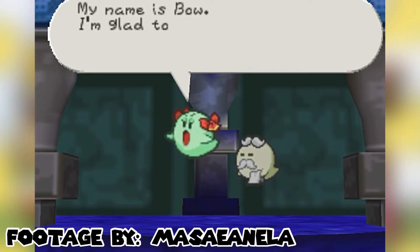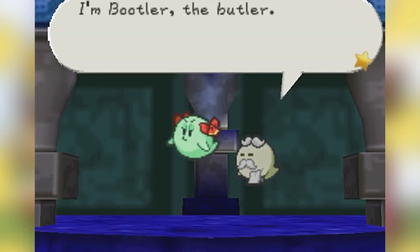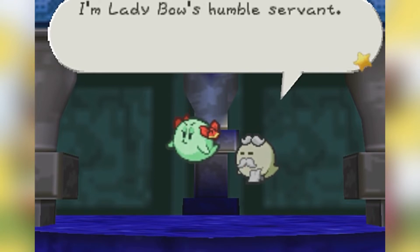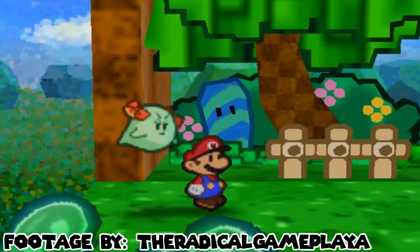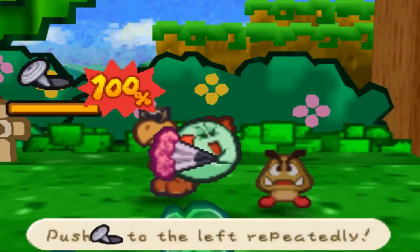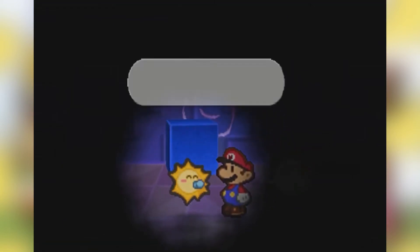Next up we have Bow. Bow is the leader of Boo's Mansion — not Luigi's Mansion, which wasn't even out yet. Bow has a butler named Bootler that aids her around. Bow's moves are Smack, Out of Sight, Spook, and Fan Smack. Next up we have Watt — Watt is a female baby sun that got saved by Mario after defeating a boss.